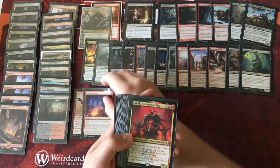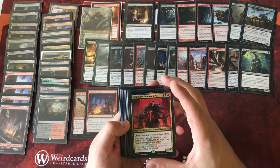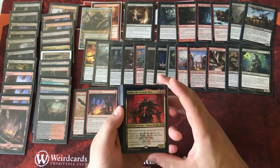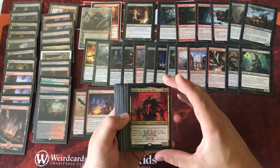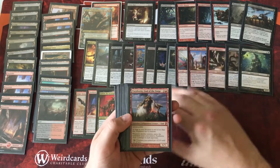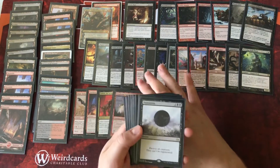Faithless Looting is just a way for us to turn through our deck. Judith, the Scourge Diva is a great card — other creatures we control get plus one plus zero, and whenever a non-token creature we control dies, we get to deal one damage. We're not too worried about the second ability, but giving our tokens all plus one plus zero is a good way to just attack face if we need to. Purphoros is a great way to deal damage to our opponents — with all these tokens coming in, every time a creature enters the battlefield under our control we deal two damage to each opponent.